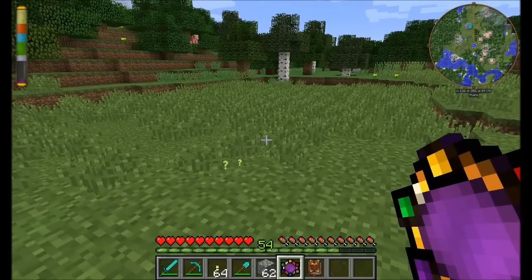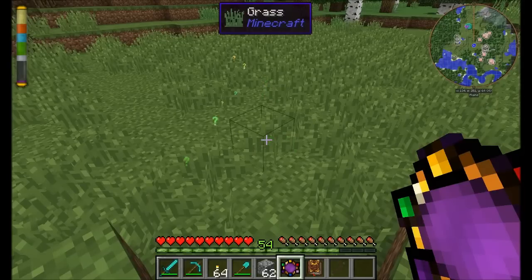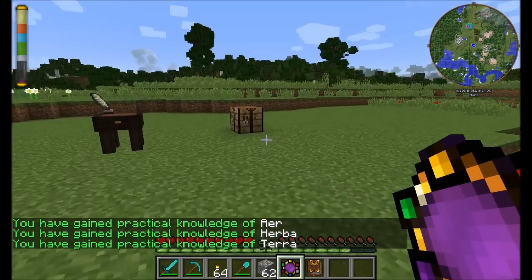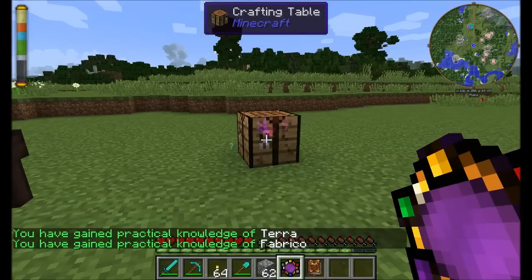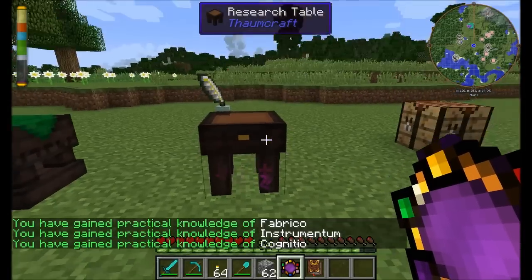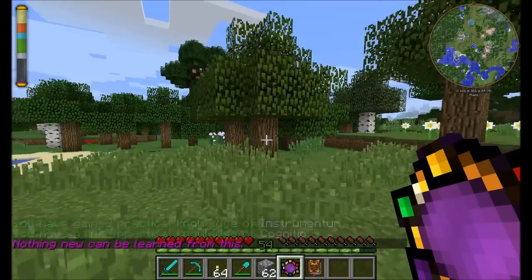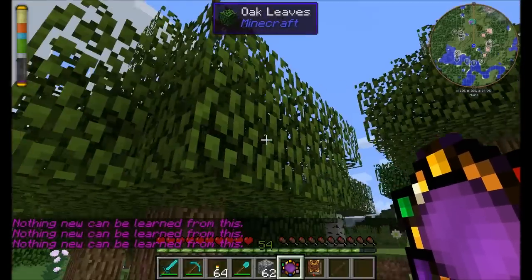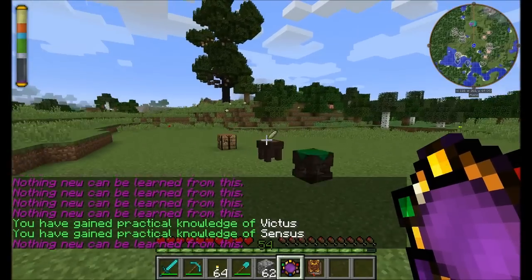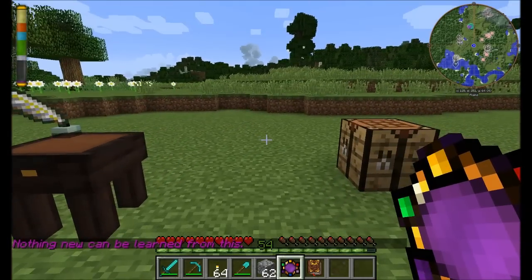You can also use the thermometer to do a little scanning, but scanning is quite different. As you look at blocks, little question marks appear indicating you haven't yet scanned that block. What you get is practical knowledge of some of the aspects, which unlocks certain researches. Shift right-clicking scans without opening the UI — we got Fabrico from one block, and a research table will probably unlock Cognitio. Many things don't need to be scanned: wood, leaves, flowers. No longer are there research points like in prior versions — research is quite different.